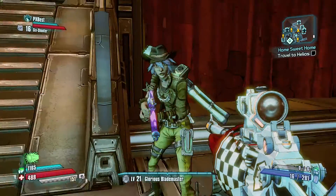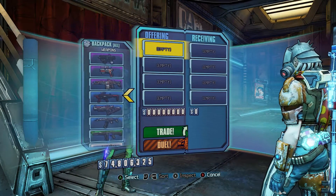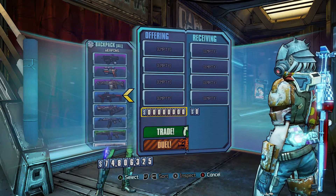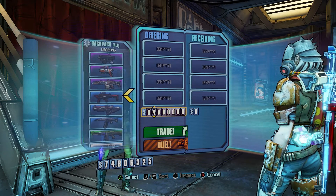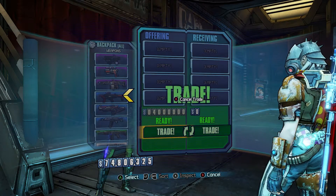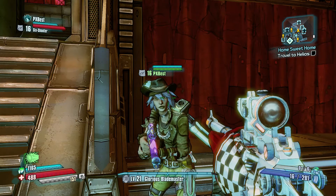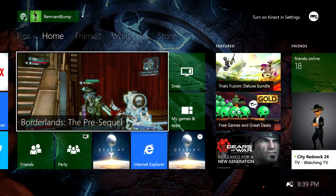What you want to do is start a trade with the other person — and this has to be initiated from the person who is not the host. I'm gonna give him four million dollars, go ahead and do the trade, and have the host accept the trade. Now that the host has accepted the trade, I'm going to immediately back out by dashboarding.